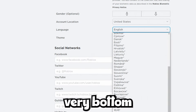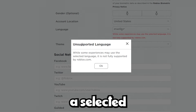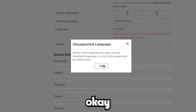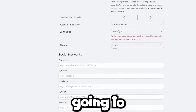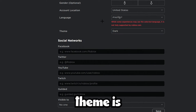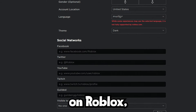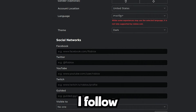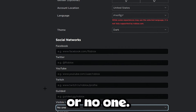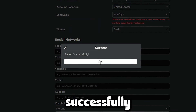It'll say 'Unsupported language — while some experiences may use the selected language, it is not fully supported by roblox.com.' Click OK and it's going to refresh the page. Then scroll down and change your theme to Dark — if it's already Dark, switch it to Light. Then change your visibility to No One, click Save, and click OK.